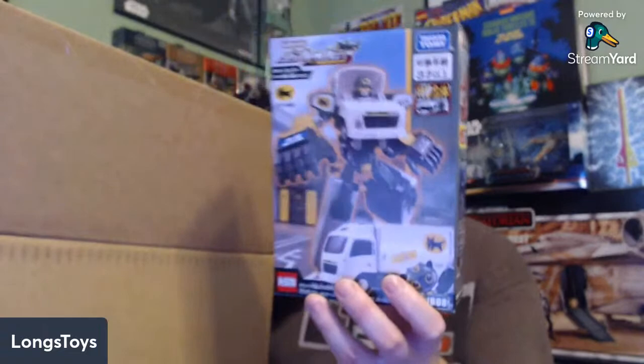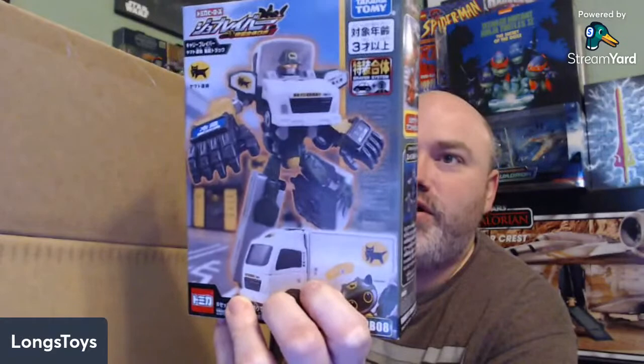On top here we have an Atomic Heroes Jow Braver - this is JB08 - and this is Carry Braver. He's a truck, almost like a moving van kind of thing. It's got a cat on it for some reason - I don't know if it's a cat-related business or if the business just has a cat as their logo - but he's got big claws, and the Job Roid that comes with it has cat ears. They've definitely integrated the cat into the design of both of the robots.